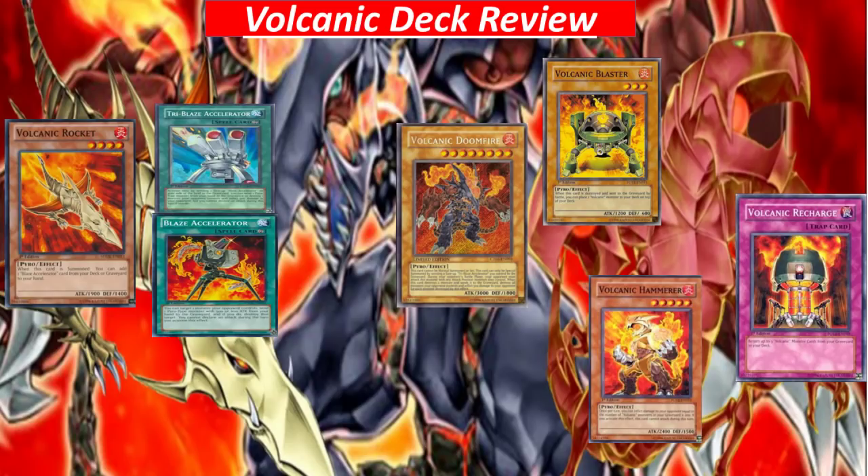Next we have Volcanic Hammer, a Level 6 monster — pretty OP for its effect. From my graveyard, I can inflict damage to my opponent equal to the number of Volcanic monsters in my graveyard times 200. And there's Volcanic Recharge, an attack card for this deck, which lets us get back three Volcanic monsters from the graveyard to the deck. I would say this Volcanic deck has the most potential to be top tier — Tier 1 or Tier 2 — but we shall see when it arrives.